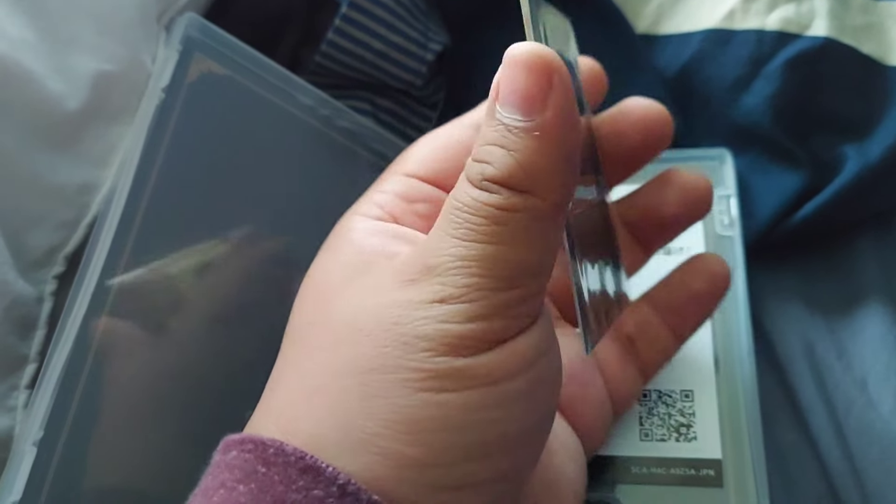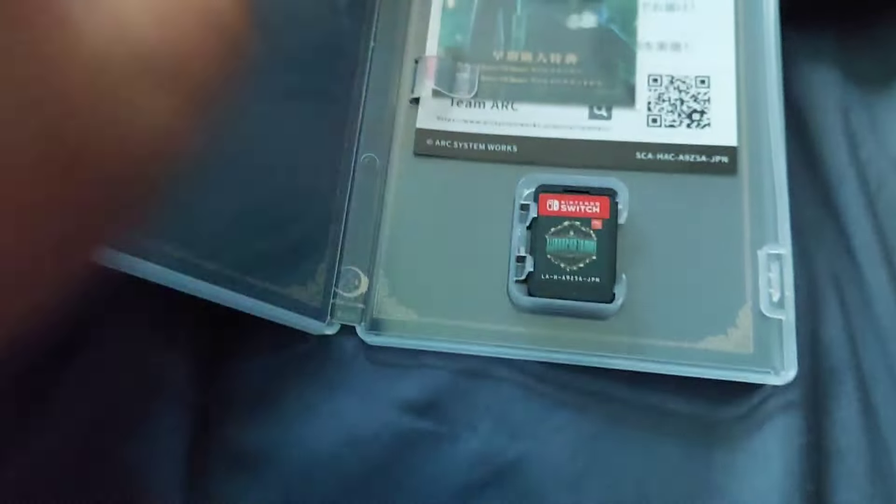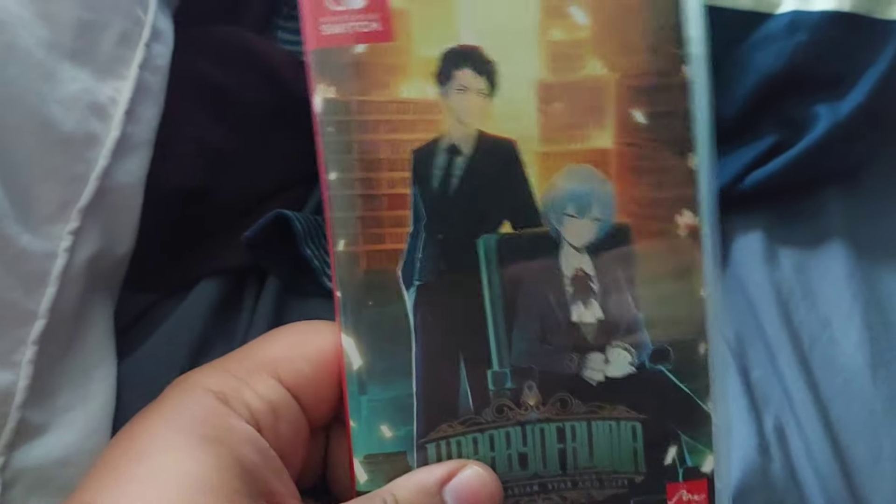You flip it inside and it looks like it's double-folded, but if you open it you can get the code — I'm not going to show it because I want to redeem it myself. And then there's the game cartridge. Not bad at all. I can't wait to play Library of Ruina — let's go redeem the code!